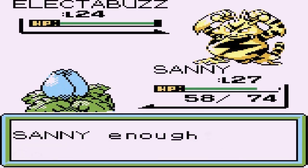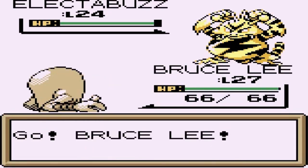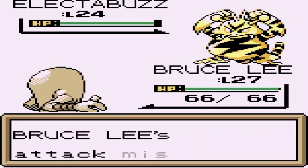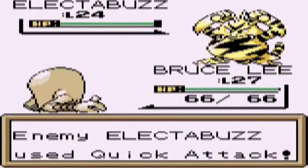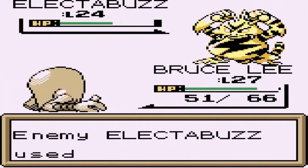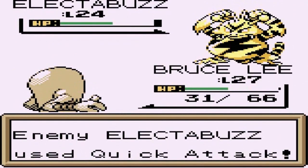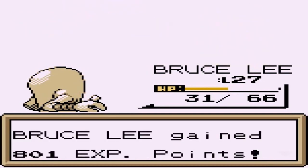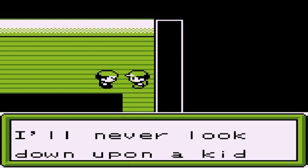Sunny's kicking butt. Here comes an Electabuzz — this is new, so I'm going straight to Bruce Lee because this looks tough. Let's go with Counter. He goes with Quick Attack, so we return it right back at him — doubles the damage. Going straight for a Double Kick, Electabuzz uses Quick Attack, and yeah — Bruce Lee unleashed the beast. The sailor says 'I'll never look down upon a kid again.'